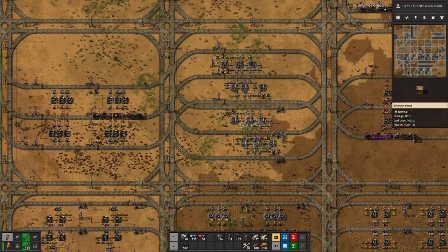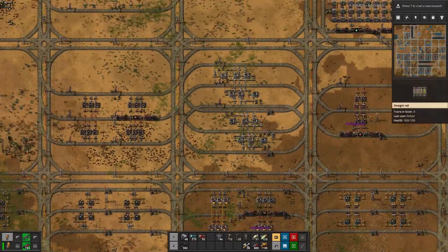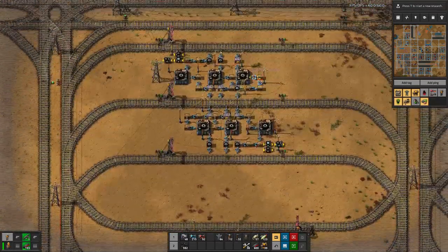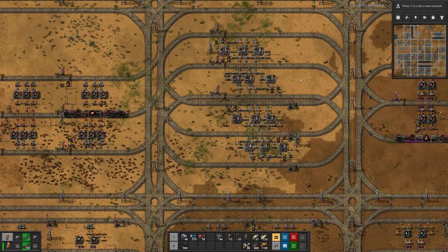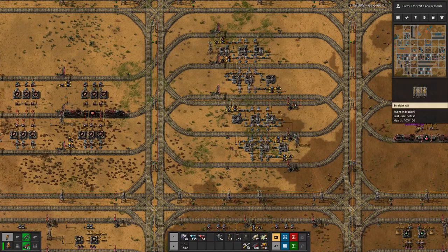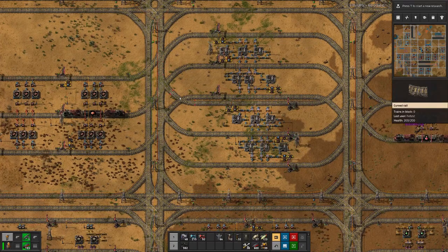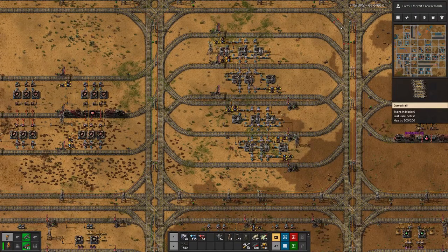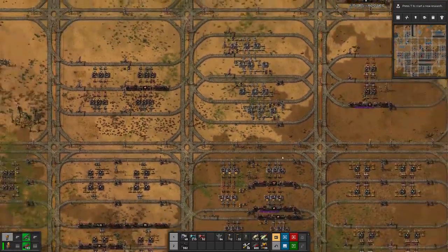We've been lucky because if we only have one input material — like the gears setup over here — it was still adaptable with three assemblers. We moved all of them together to the middle so that the output lines of the two directions are right next to each other. They do cross over here, but that should not be a problem. This gives us quite a bit of space on the outside corners.